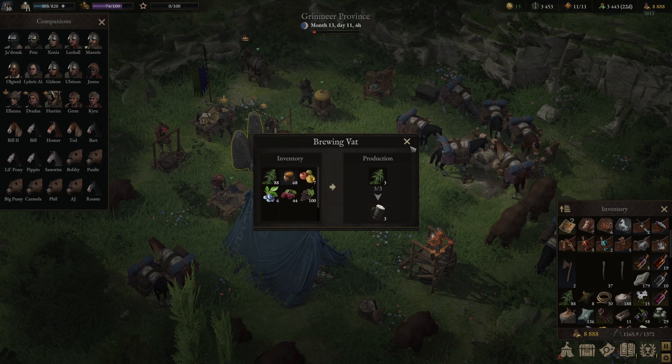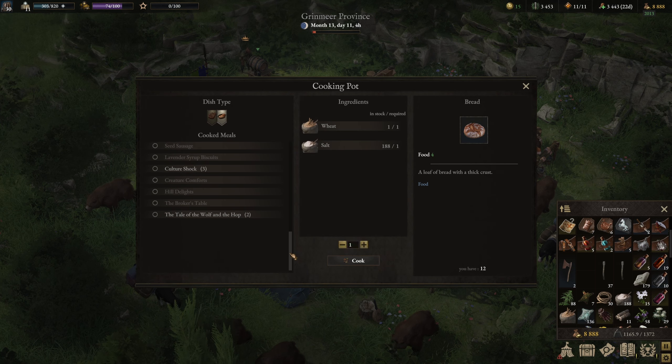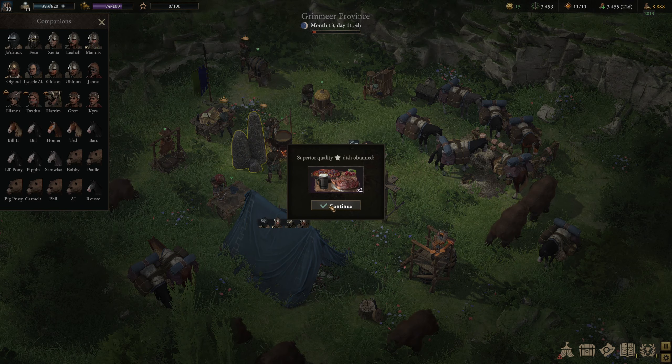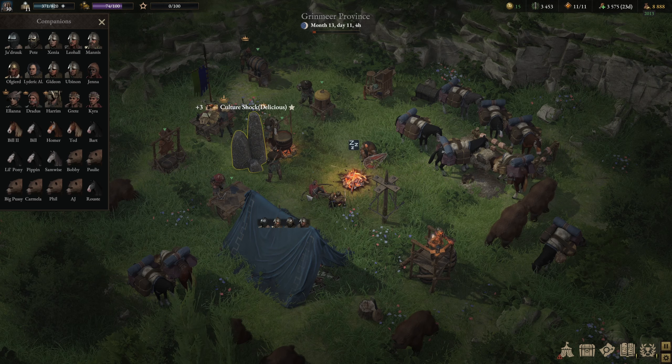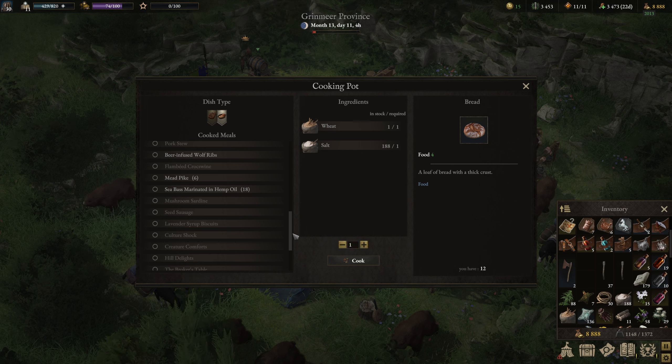Still making stuff. Let's see what we can make for food. Tale of the Wolf and the Hop — always good for critical damage.